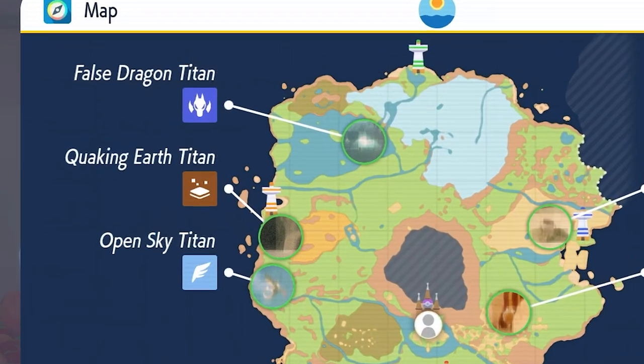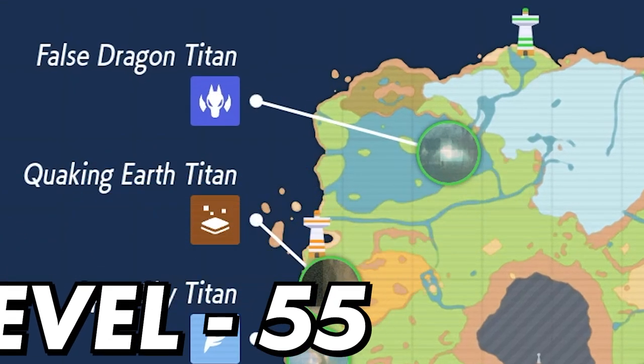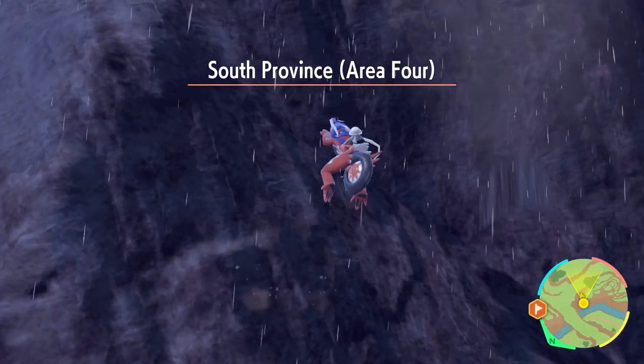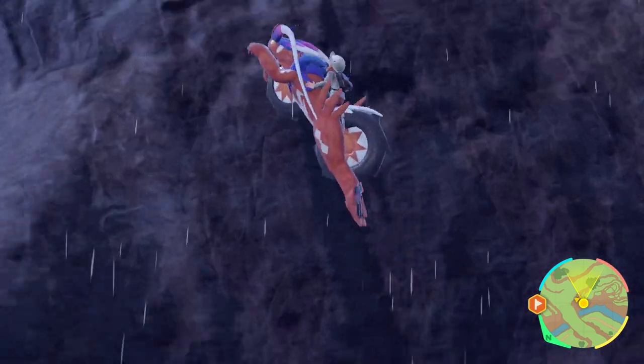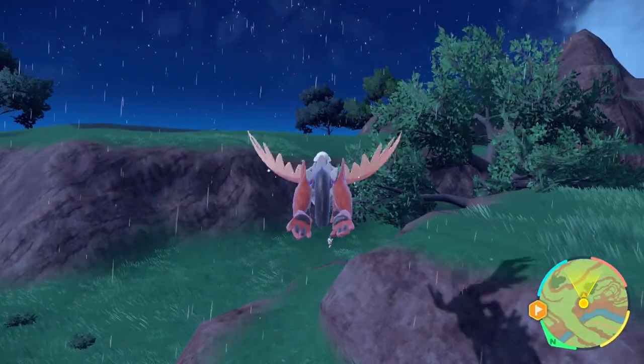The final Titan is the False Dragon Titan, coming in at level 55. The reward for beating it is the ability to climb with your ride-on Pokémon, meaning you'll be able to get around every single area of the Paldea region with no limits on where you can go.